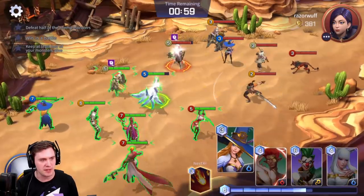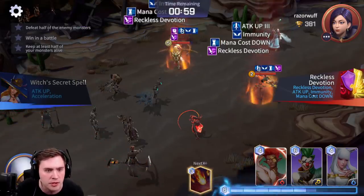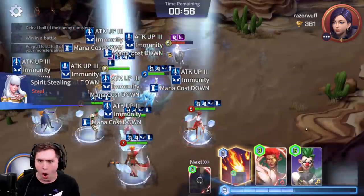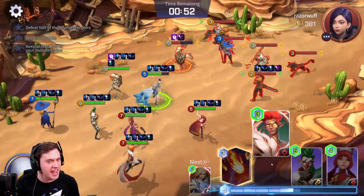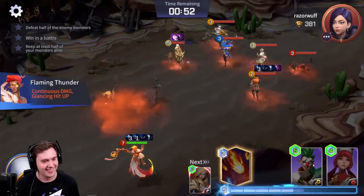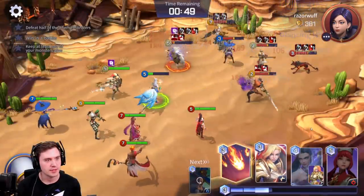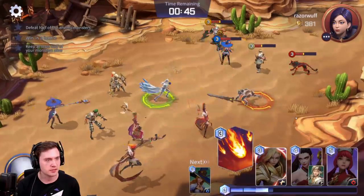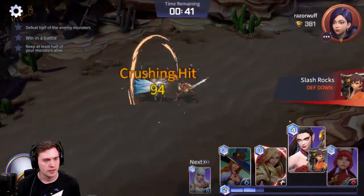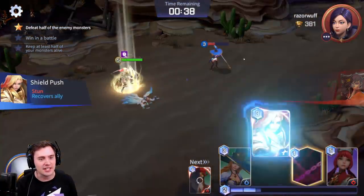They got minus two energy. Speed up again. Now they get a buff — attack up, immunity, mana cost down — and I want to steal it. It's nutty! We're gonna hit with this while we're boosted. Huge. I'm going to steal and kill him so he doesn't finish his attack, and then it steals their energy. This is kind of nutty.